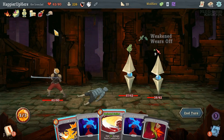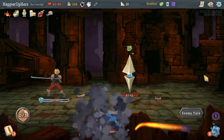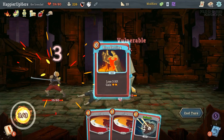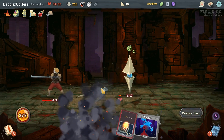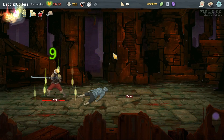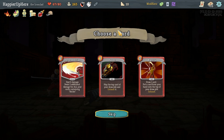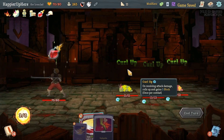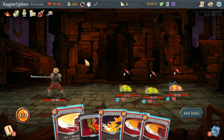Let me kill this guy. Then Bash, Bloodletting, play everything. Two decent attacks will kill — one more attack will kill. No relic reward because I already got Bag of Marbles; was hoping for a potion. Let's take another Perfected Strike.